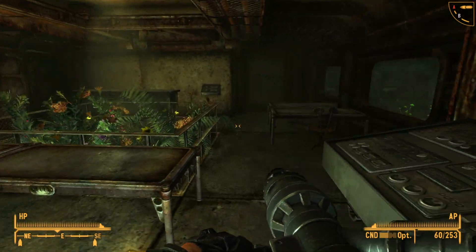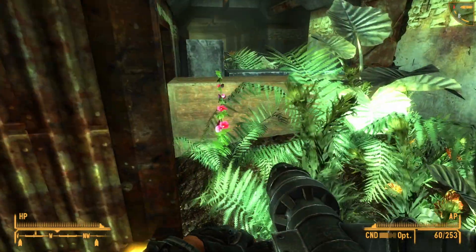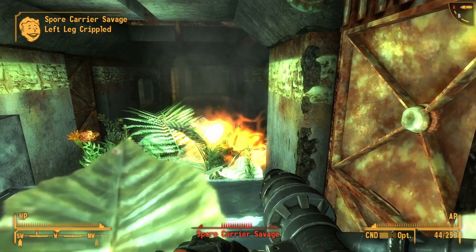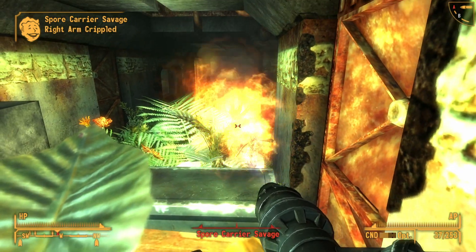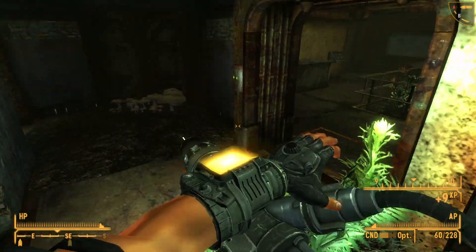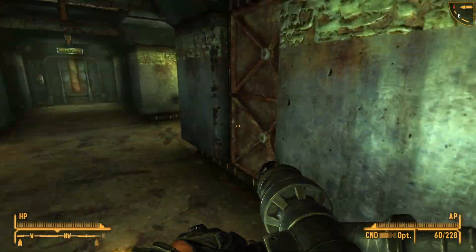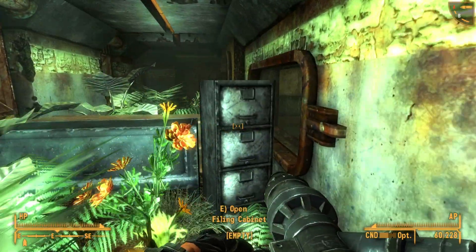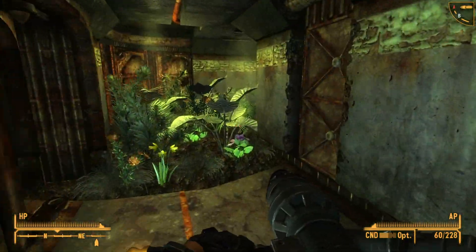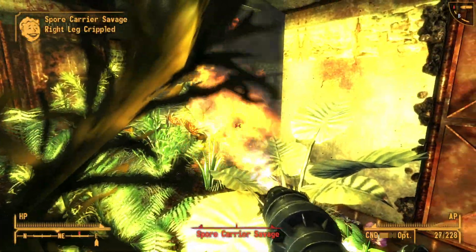Our friends already ran over here and killed everything in this room. We had a lot of glowing fungus back there — you can make good medicine with that. This room is just a way around a barricade in the hall.